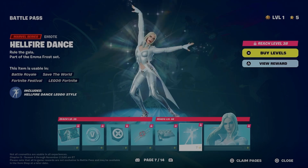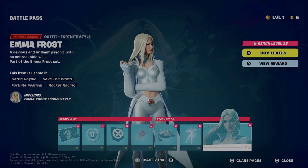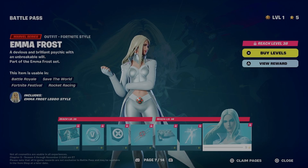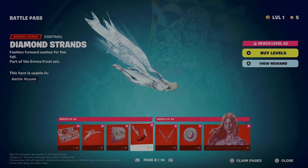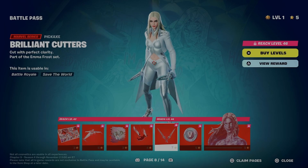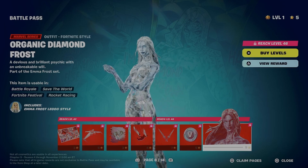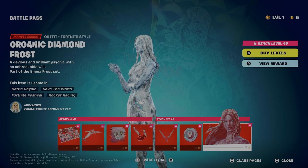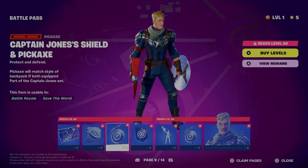Then we have Emma Frost. Slay queen — a devious and brilliant psychic with an unbreakable will. Very cool. Diamond Strands — I like that. Very cool little dagger pickaxe there. So this is a style — it's not an emote to enter it. Okay, that's fine.